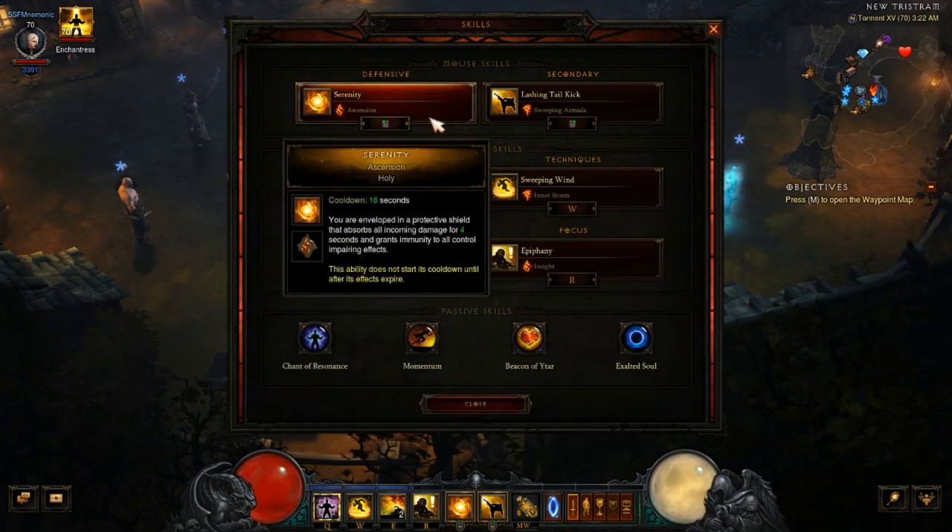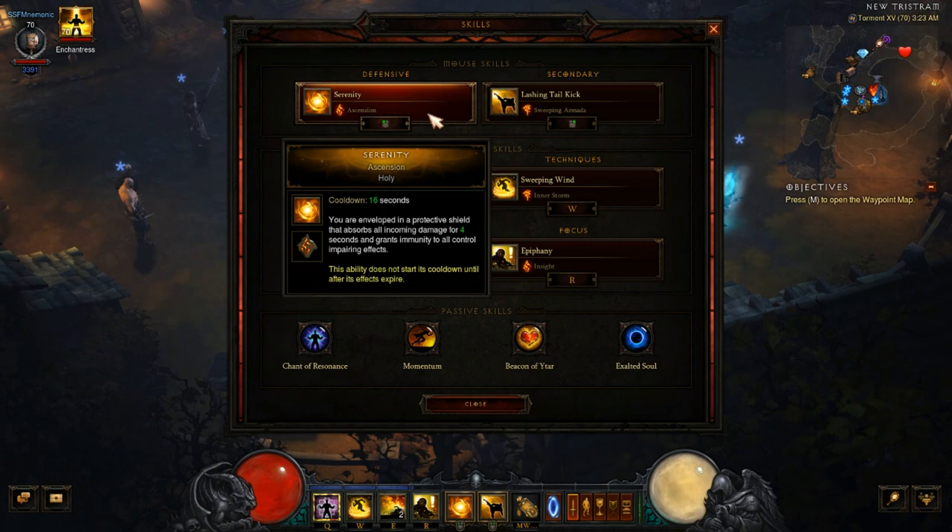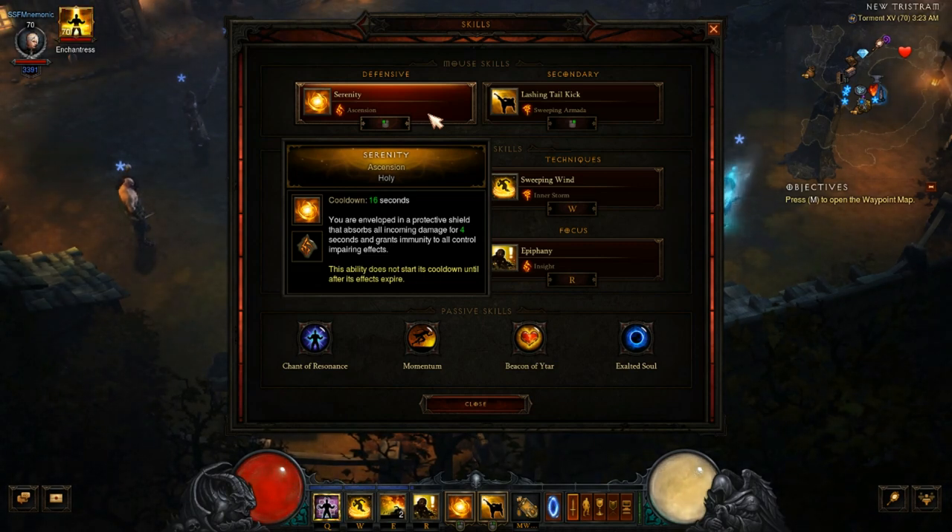For active abilities: Serenity with Ascension is used as a safety net — since toughness only comes from Goldwrap, when you enter a new map or rift and haven't picked up gold yet, you can use this 4-second immunity shield to survive until you kill something and grab gold. With our cooldown reduction it's on a very short cooldown, well under 16 seconds.